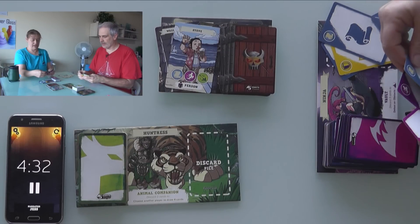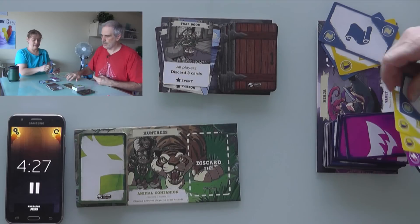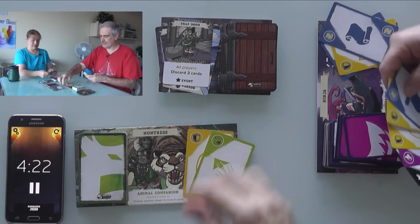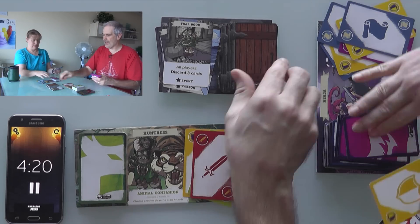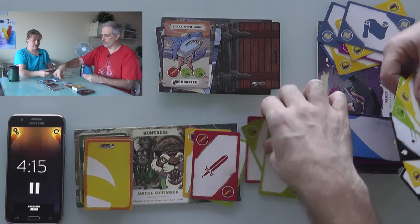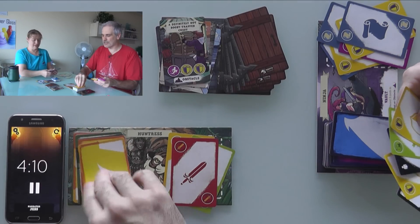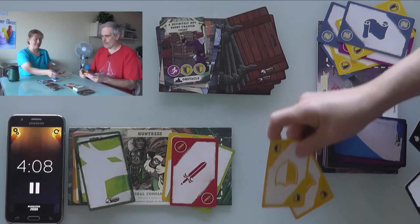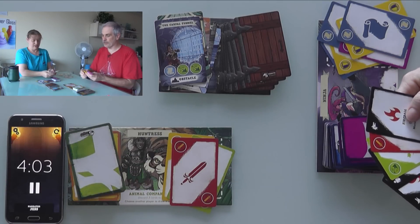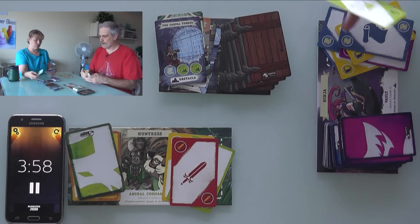We get past a couple more encounters, then hit a trapdoor — Jen discards 3 cards and we're past it. Next is a shark with legs — I can do this by myself: 1, 2, 3, done. Then a definitely-not-a-booby-trapped chest: two shields and a run — done. And the carpal tunnel — that's an obstacle. After a risky moment with no blue cards, we use a wild card and get through it.